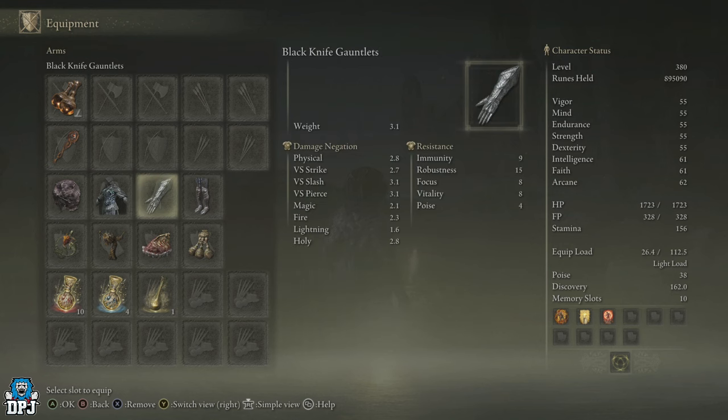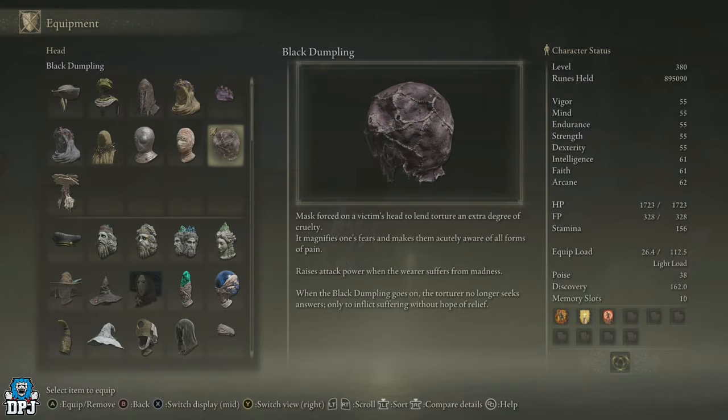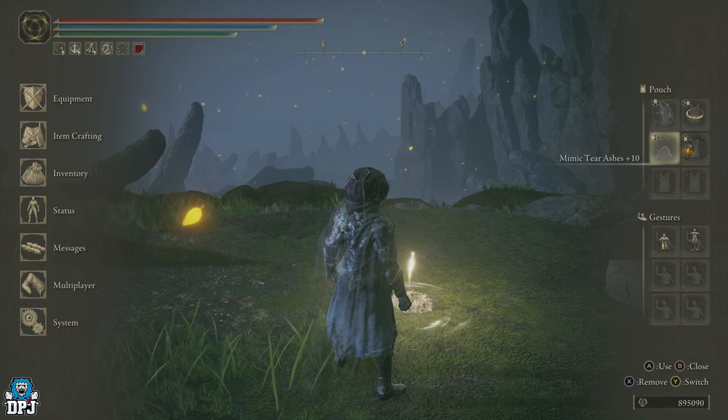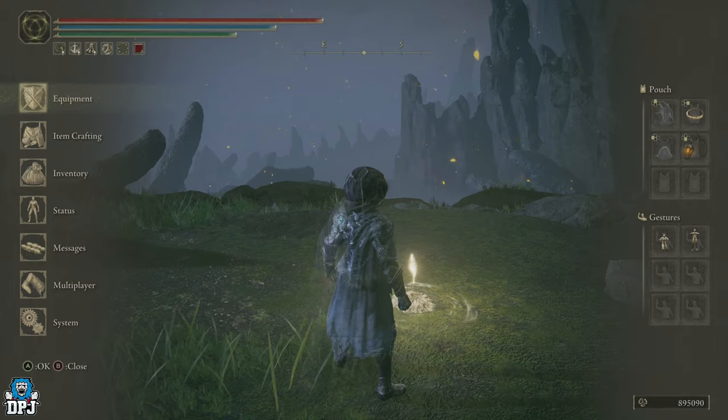For armor, I love the Black Knife armor set, but for the helmet you want the Black Dumpling, as this raises attack power when the wearer is suffering from madness — which we apply to ourselves with our seal and the Howl of Shabriri incantation. I'm also using the Mimic Tear summon — one of the best summons in the game. He basically uses what you use, so if you're using this perfumer build, so will he, effectively doubling the damage output. It's utterly unreal.